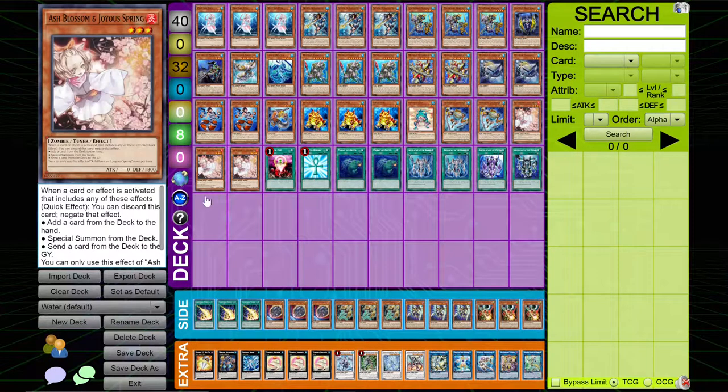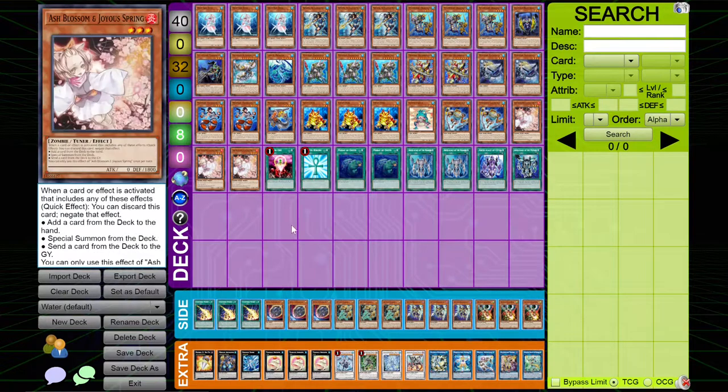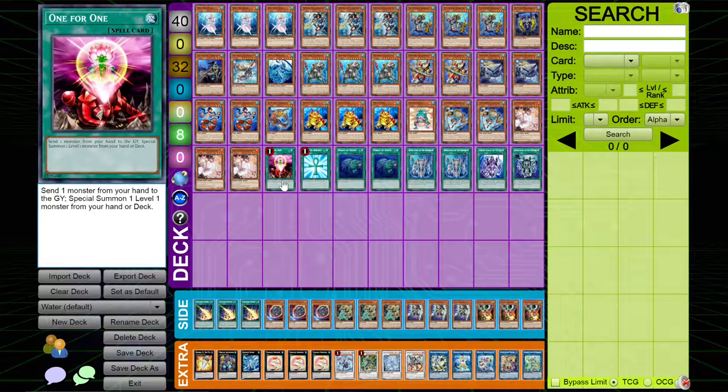I play three copies of Ash just as a generic handtrap. I wish I had more room to play handtraps. There are a few fluff cards in here, but mainly the list is pretty compact and pretty generic. I play one copy of One for One for getting into Prince — literally more copies of Prince is just so free. Plus it can trigger your monster's effects, which is really good.